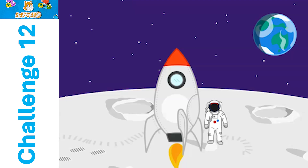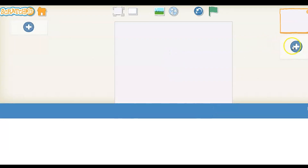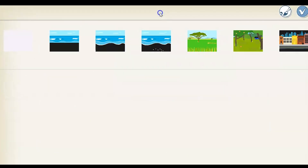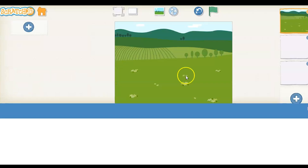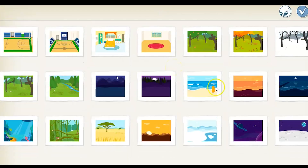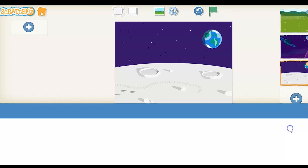First off, we have three pages, so we have to create or add pages. We have to get rid of our sprite on each page. Then you go and add the backgrounds. The first one was the farm background. The second page is the outer space background, which shows the planets, and we're going to go to the moon.